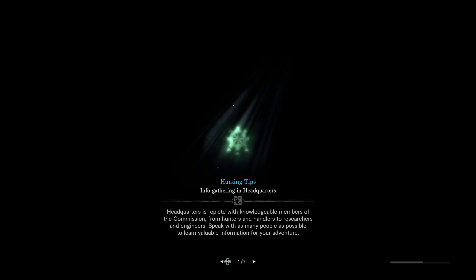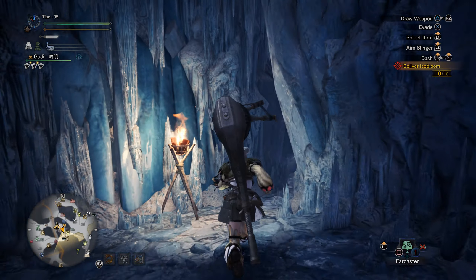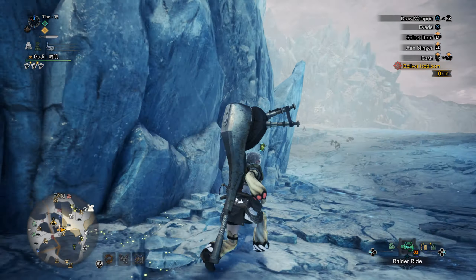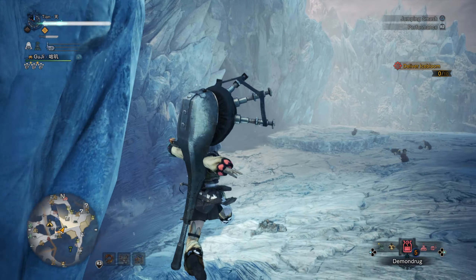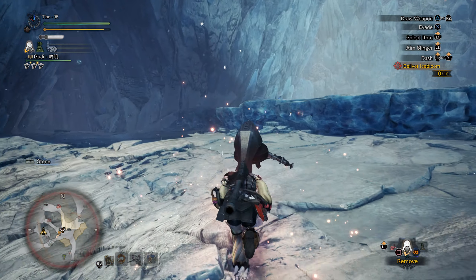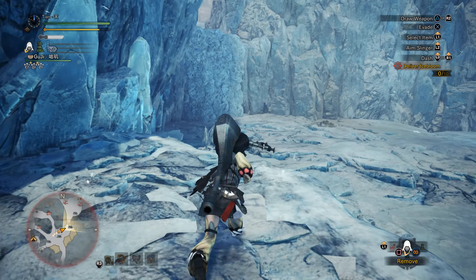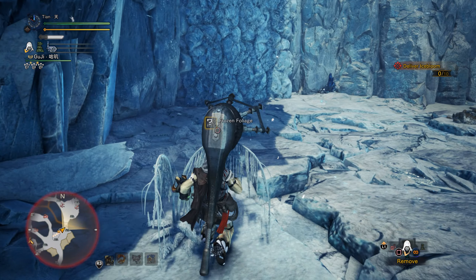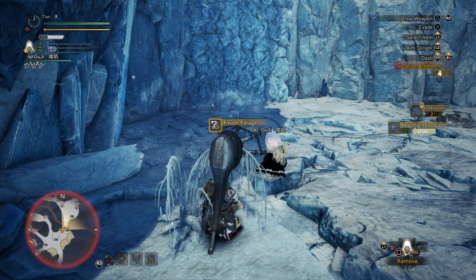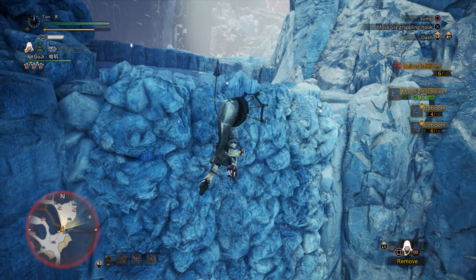Just gotta wait a little bit. So when you get spawned here, you just go to your right, and then go to your left. Check to see if there's any monsters — if there are not, then just put on your Assassin's Hood and you should be able to run pretty fast. I'm just gonna collect this, because this is what gives you the Ice Bloom, which is what you need to finish off the quest.